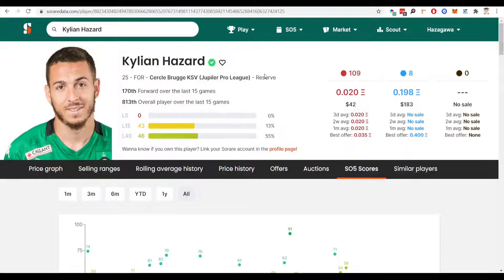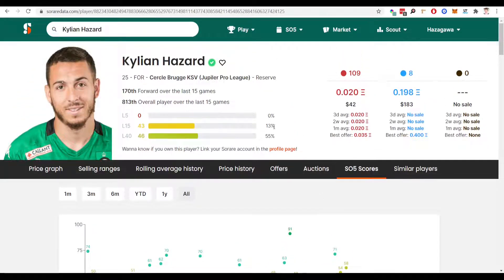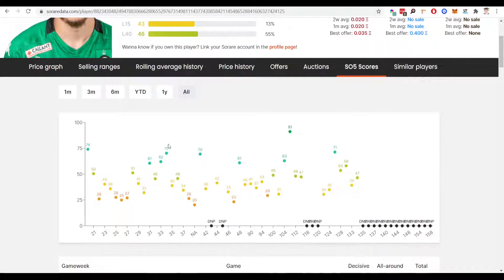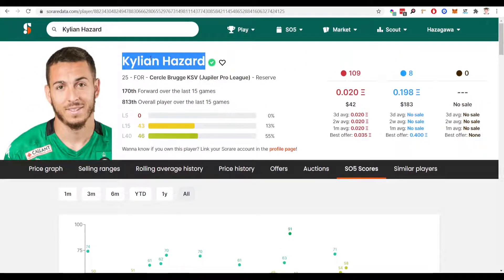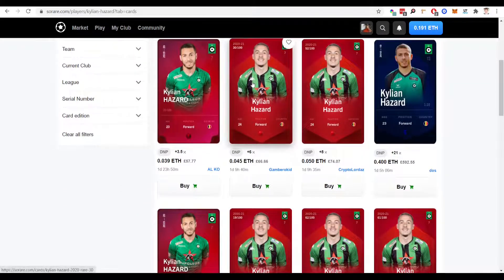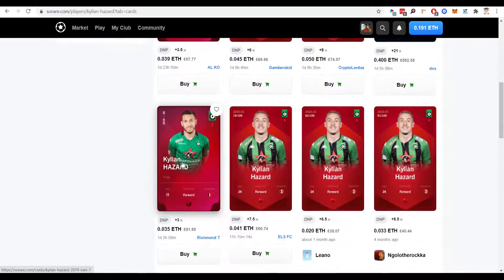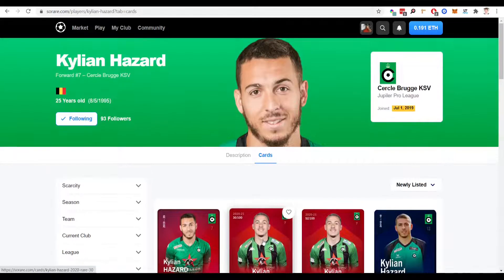The final player I've gone for is Killian Hazard — obviously the brother of Eden Hazard — a Club Brugge player in the Belgian league, only 25. He has had some injury concerns as you can see, but I think he is back to full fitness and I expect him to be a key player for Club Brugge in the upcoming season. Looking at his scores, he is capable of these high scores and is getting some good average numbers as well — a fantastic player. Price-wise, there's one for £66, £57 for the previous season card, £51 as well — so this does look an absolute bargain. You could probably pick up this guy for around £50, which looks brilliant. As you can see there are plenty of bargains here — get them on your shortlist on the So Rare website.